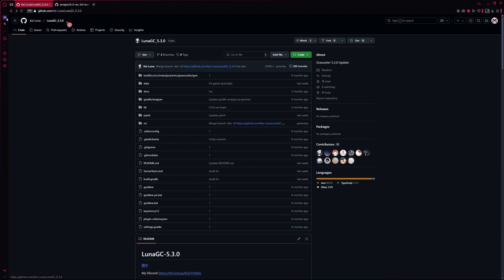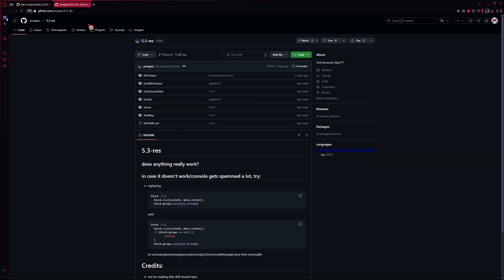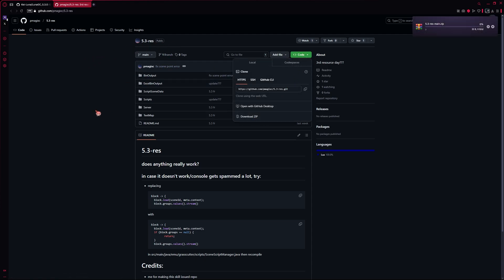One of them will open LunaGC 5.3. Click on the green button and then click on Download ZIP. The second link will open 5.3 resources. Click on the green button again and download ZIP.